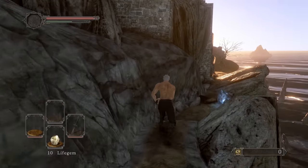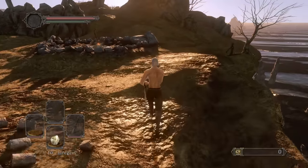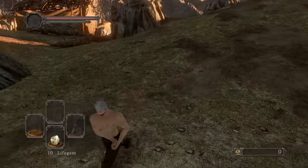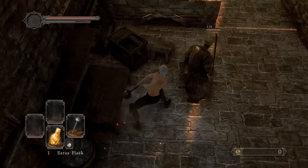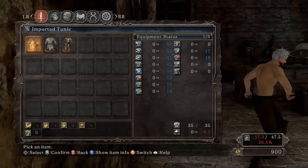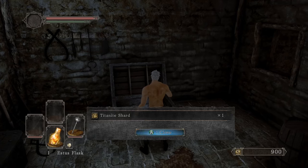First thing we're going to do is head towards Dragon Rider to pick up the Bandit Axe in No Man's Wharf, as well as a Fragrant Branch of Yore which I need to get the Dragon Slayer's Crescent Axe. But first — Maulin, you gotta go buddy. I need that set. Yeah, get out of here, give me that set.